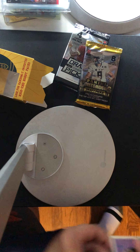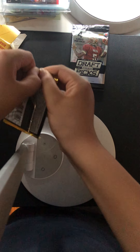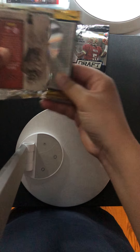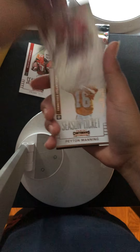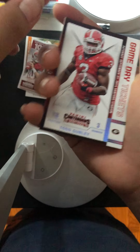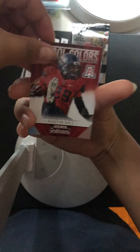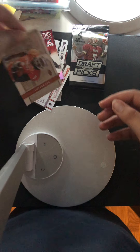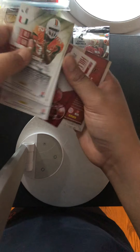I really don't like Contenders. Let's open Contenders first — Contenders is basically only autos. Frank Gore, Russell Wilson, Peyton Manning, AJ Amari Cooper, Todd Gurley, Shaq Thompson, Austin Hill. Really nothing good, just a load of base. I'm going to check for numbers, but I'm pretty sure they don't have numbered cards. Yeah, no numbered cards.